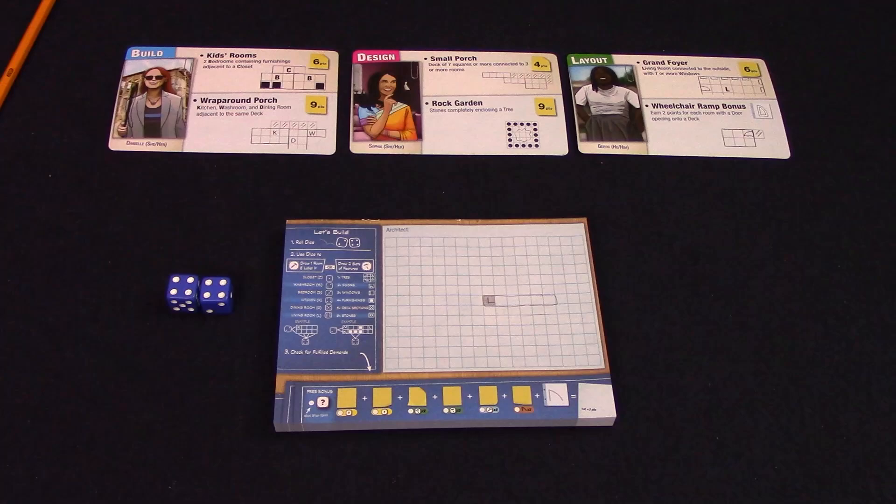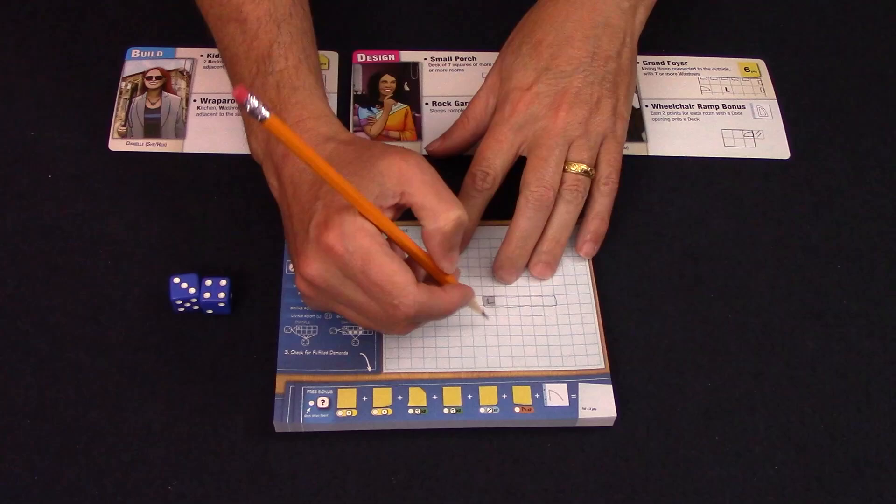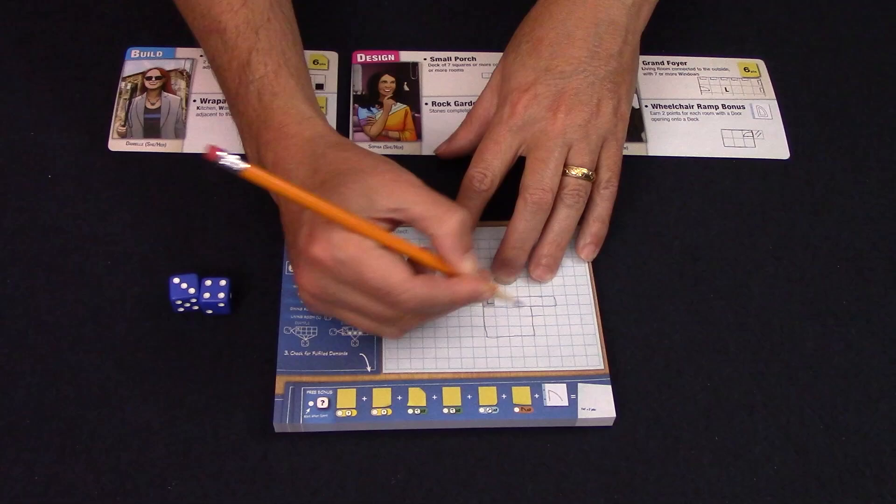To draw a room, you must draw a rectangle that matches the rolled dice in size. It may not be inside of another room, completely enclose a smaller room, completely enclose a drawn feature, or overlap anything already on your sheet. Once you have drawn your new room, you need to decide what type of room it is. You will choose the room type based on one of the two dice rolled — it is up to you to decide which die to use for labeling. Write the single letter label in one of the squares inside the new room. For example, if you rolled a three and a four, you draw a three by four room, and it can either be a bedroom or a kitchen, so you'd either write a B or a K in the new room.